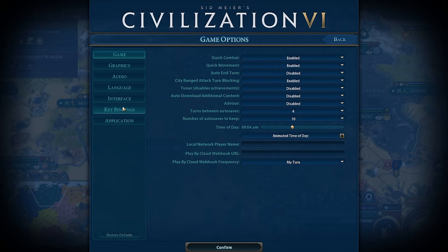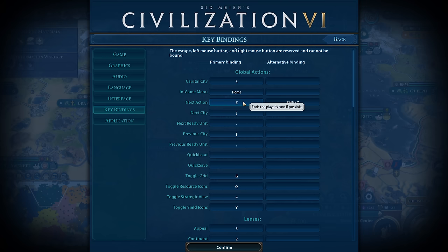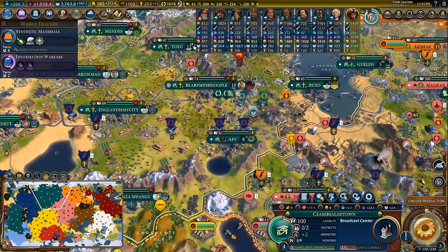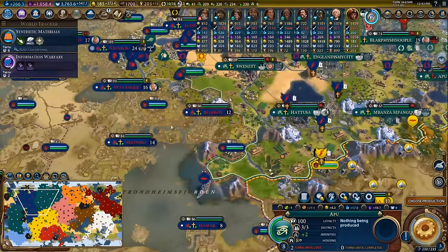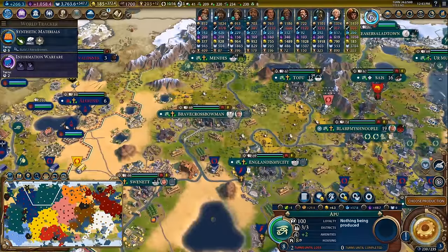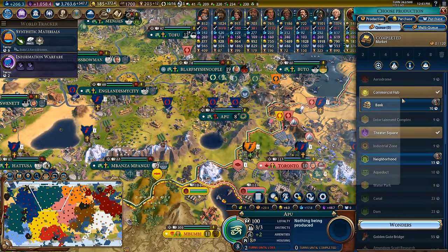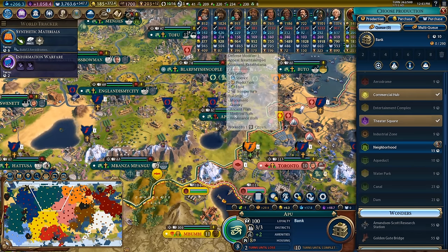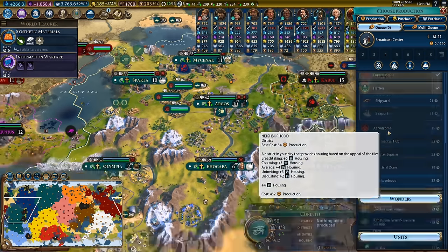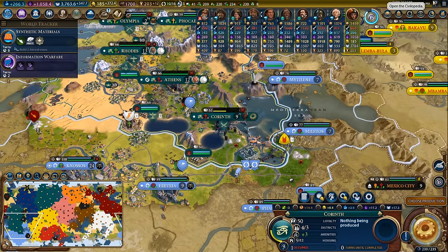The next tip is a hotkey tip. Go to your key bindings options and make sure you bind the next action key to something you can easily press where your hand rests. I have it set to Z and Shift-Z. What this hotkey does is it clicks on the 'Choose Production' area of the screen. If I scroll away and hit my Z key, it'll bring me right to that prompt. The really nice thing is I don't have to bring my mouse down to click — I can finish an action, tap Z, and immediately be making decisions. I can even tap Z again without closing out, and it'll take me to the next one. This is a really, really nice hotkey that'll speed up your games and streamline how you play.